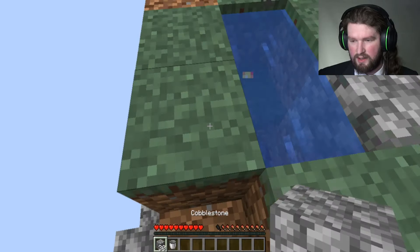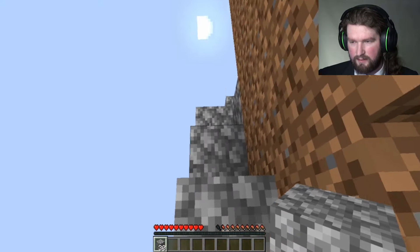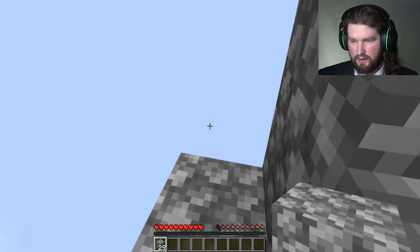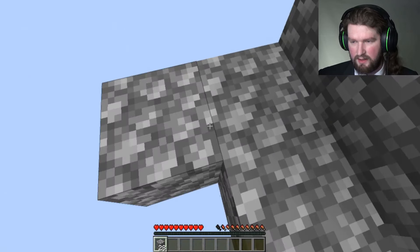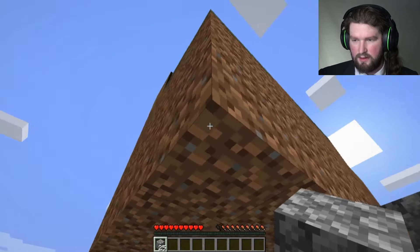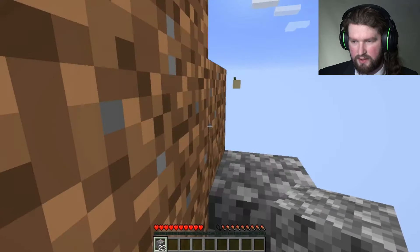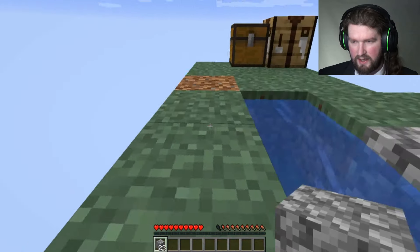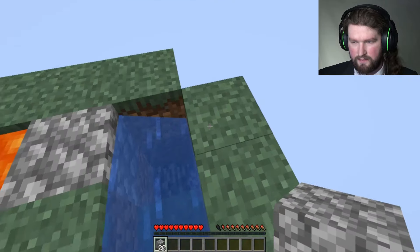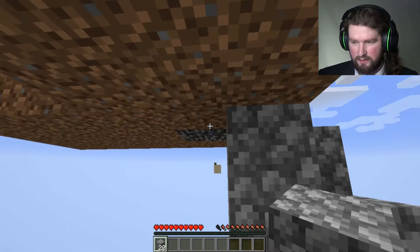Now I can come down — I'm going to put my bucket back up. Now I have all this cobblestone. I can build an island underneath that will allow me to not lose any dirt. I also need to make sure I have three stones left to make a stone pickaxe, so I'm going to put three of those in there.